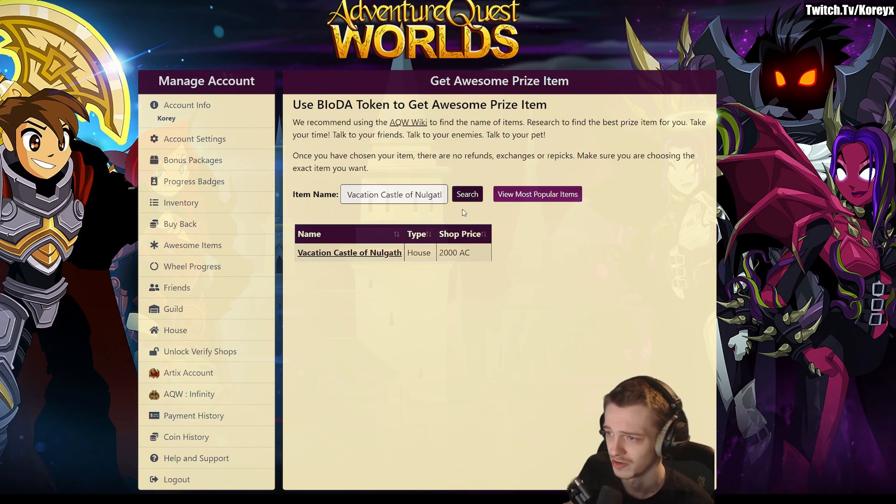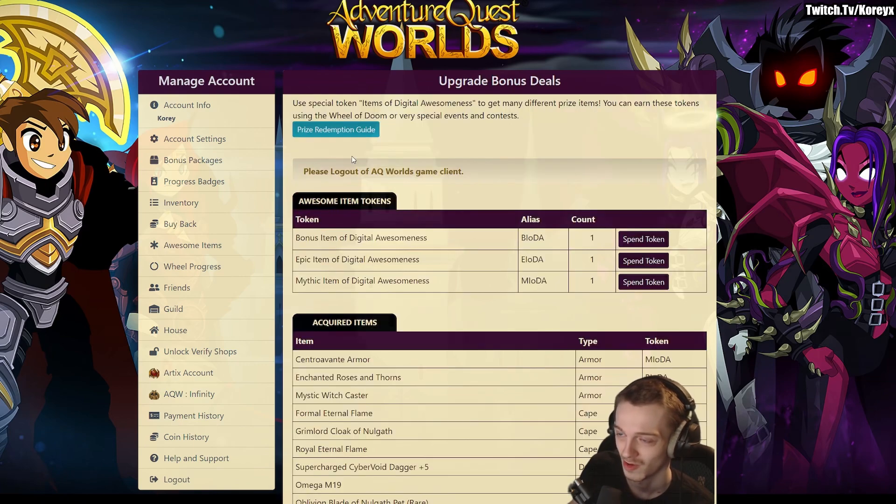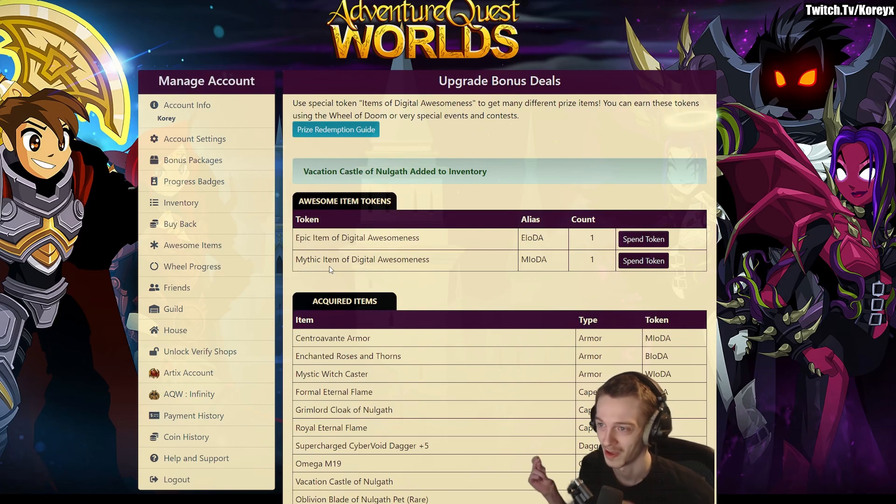Been a while since I redeemed an item and donate. We click on it. Just double check — level one house. Because you can't go back once you click this button, it's yours. Please log out of it. Okay, round two. I logged out. Get a prize item — Vacation Castle of Nul, added to inventory. Let's go check it out in-game.